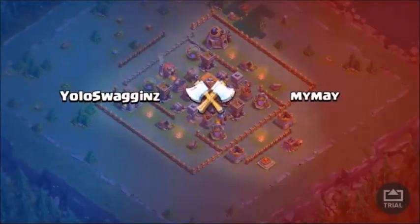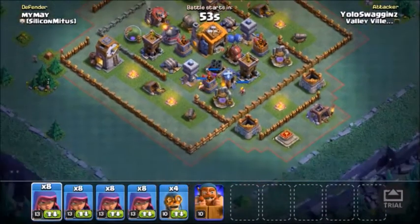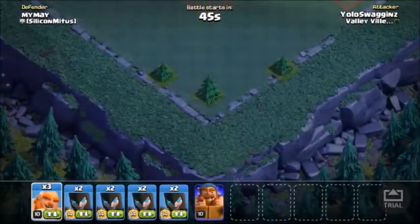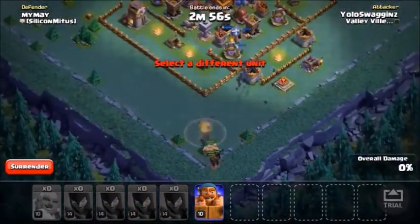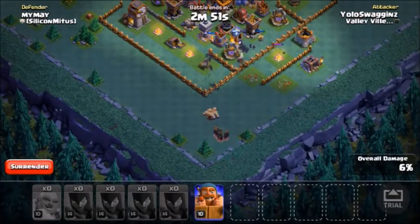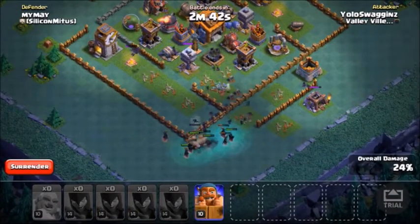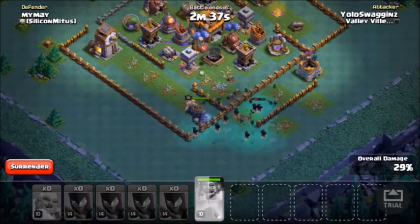Level 13 Nightwitch has been dominating for me. So this is normally not a base I'd go in with Nightwitches, but we're still going to do it. These things are going to be beast. We're going to spam them all in the corner here and throw some Giants on for protection. Hopefully we can clear those side buildings and then the Giants will make their way into the core. At level 14, the spawning speed is increased by 20% again, so they just create more bats.